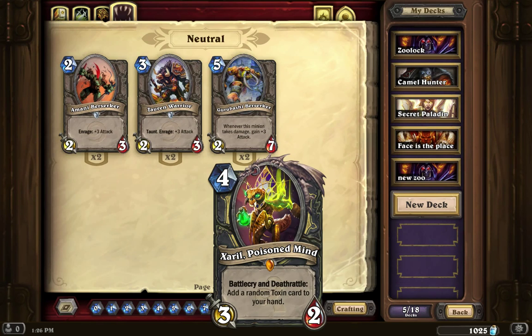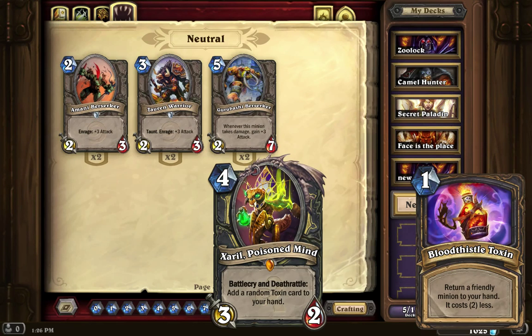There are 5 different Toxin cards you can get at random when he is summoned and when he dies. Each one costs 1 mana, so they're really cheap. The first is the Bloodthistle Toxin — it's kind of like having an extra Shadow Step for 1 mana. It returns a friendly minion to your hand and it now costs 2 less. The next is the Briarthorn Toxin, which gives a minion +3 attack.